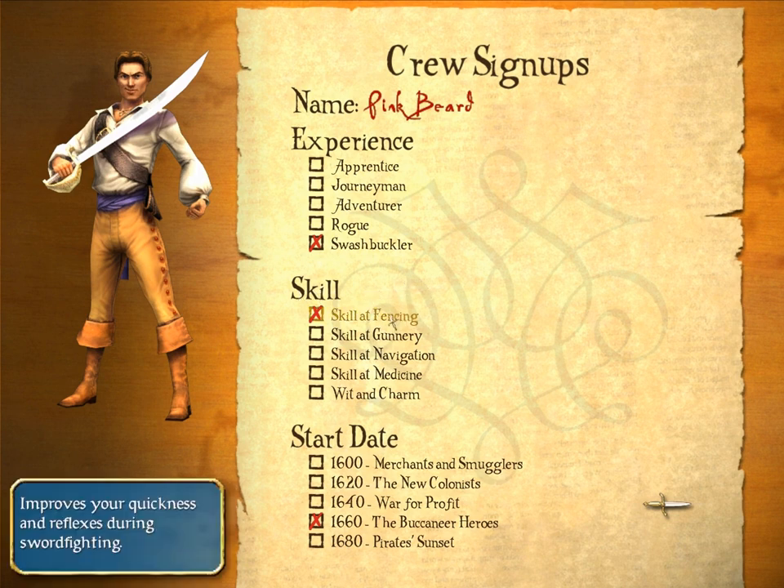Fencing is the most important skill, especially on swashbuckler difficulty. It's gonna give you a greater ability to defend and attack when dueling with swords. You also have skill at gunnery, which increases your ability to aim and fire in ship-to-ship battles. It's a good choice, but not so much since we're gonna be doing a lot more dueling enemy captains. Skill at navigation makes you sail a lot faster — very useful on long journeys — but we're still gonna stick with fencing.